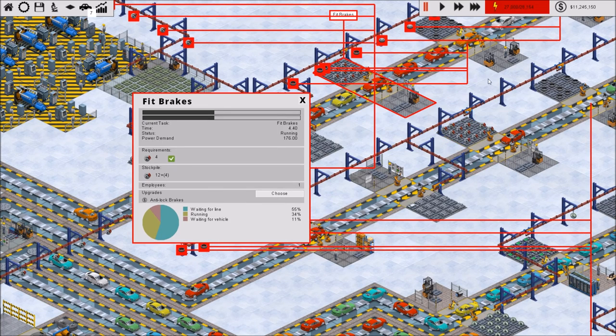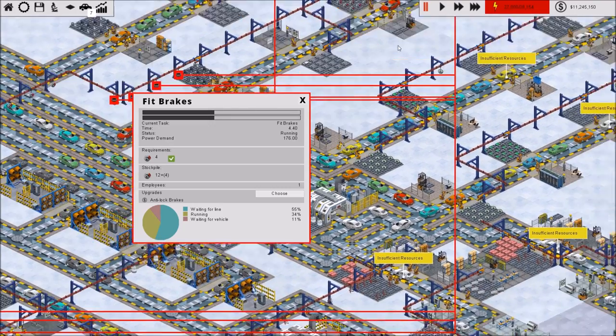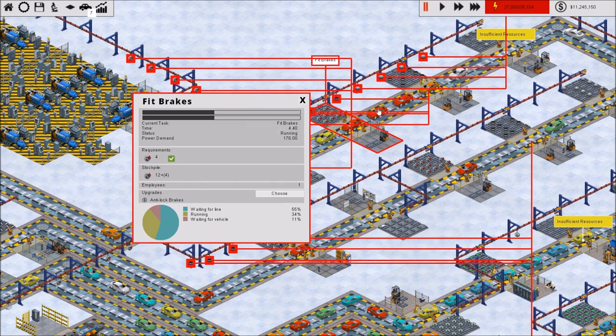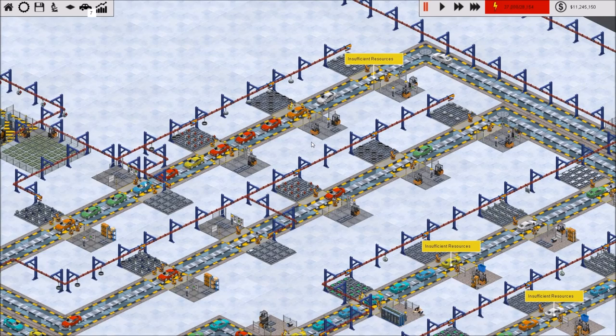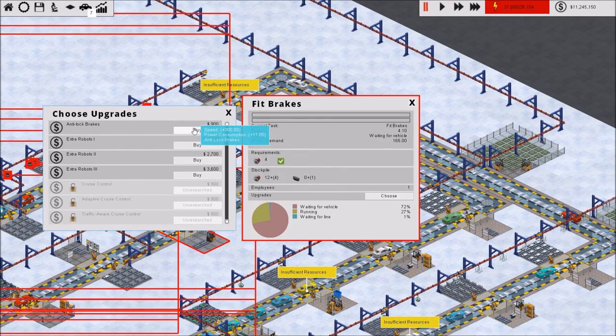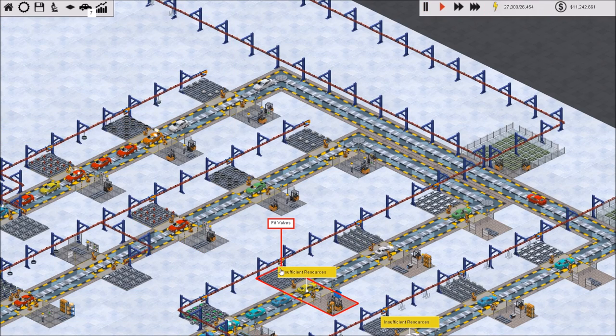Now, why is it pointing to all sorts of stuff? I don't think those are supposed to be there — I don't think it's supposed to be diagramming all of those tires and wheels that are being hauled in there. That looks like a potential bug. I don't remember that from the previous episode.